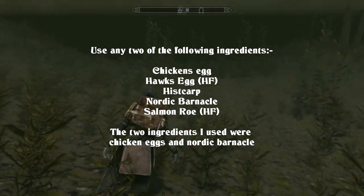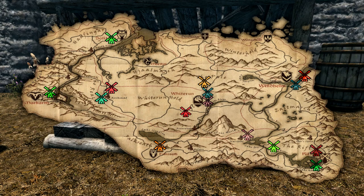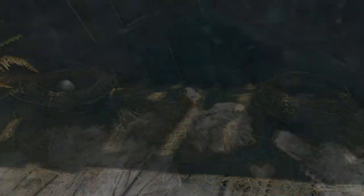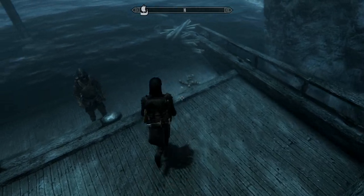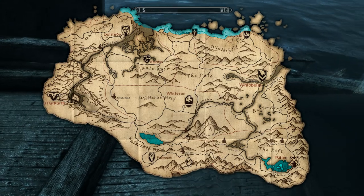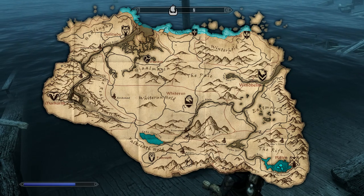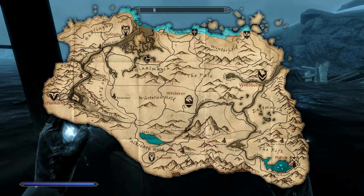The two ingredients I used were Chicken Eggs and Nordic Barnacles. Chicken Eggs can be harvested from chicken nests, which are found around most farms. The nests are usually in a little shed-like structure, but not always — nests can be just outside on the ground. They can't be harvested from other birds' nests. Easy places to find them are around farms, mills and cottages, but they're reasonably widely available around Tamriel. Nordic Barnacles can be acquired by harvesting Nordic Barnacle clusters found underwater. You can find them all along the coast past Winterhold up to Solitude Lighthouse, and around Lake Honrich and Lake Ilinalta, amongst other places.